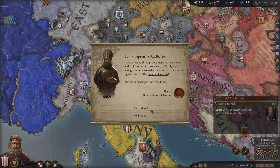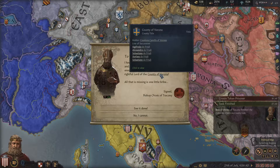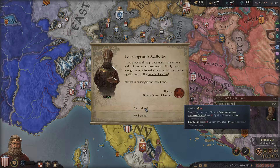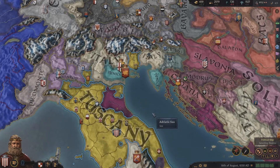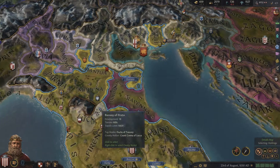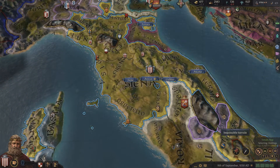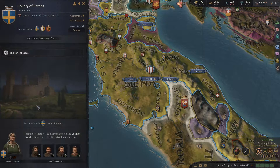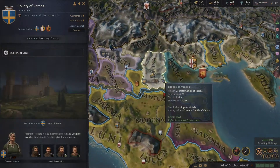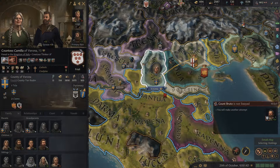There go all the heresy embracers. County of Verona — I forgot where that was. Where were we trying to get that? Just do it, I don't care. Where is Verona? I could just look at my claims because now I have a claim on Verona — which is up there. Here we go — time to do a thing.